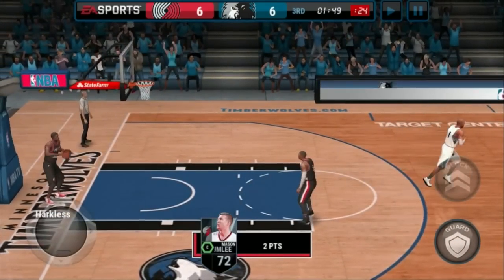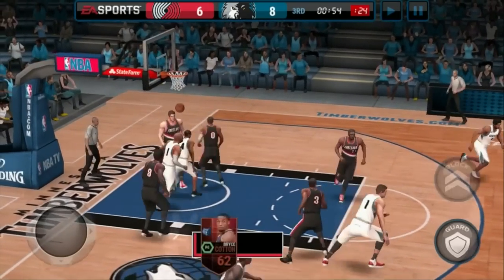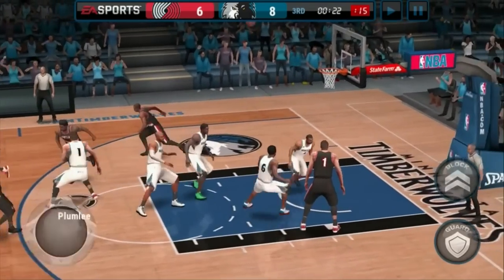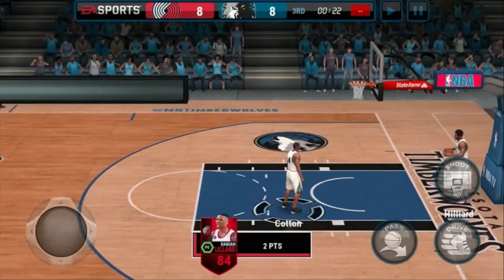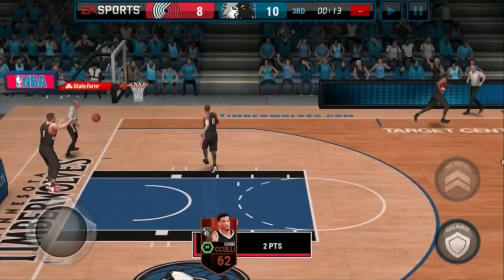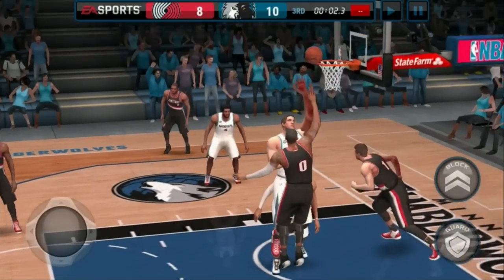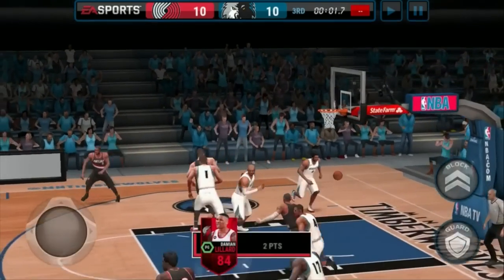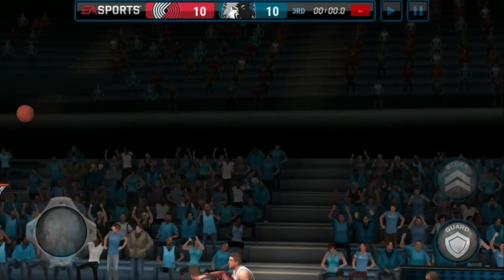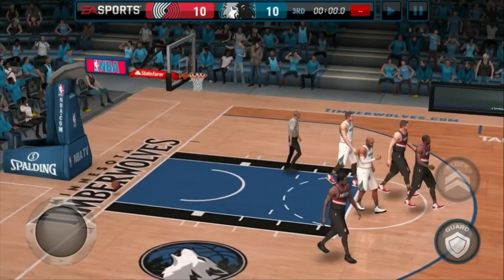A bucket to start things off in the second half. We get the layup — we actually have the lead for the first time. Lillard's just gonna do us like that. We answer right back with the jumper. Slow-mo — block him, block him. Last second shot from way downtown — no. I kinda like the slow-mo thing on last second shots.